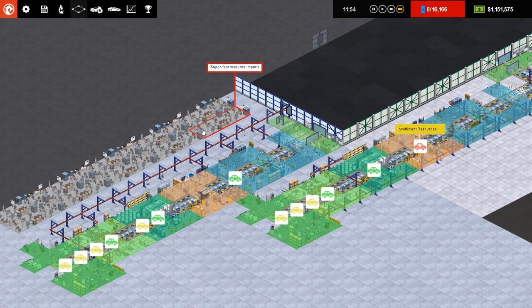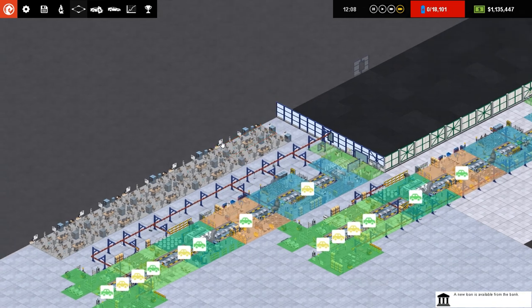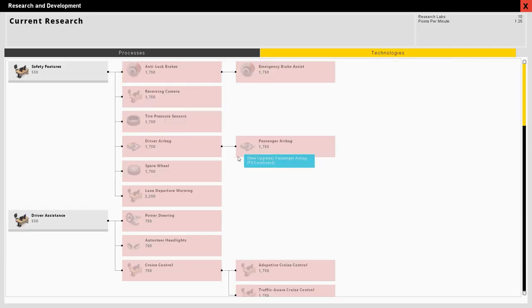Super fast resource imports - oh wait, mousing over that the research stations said super fast resource imports because that's what they're researching. Right, okay - technology.